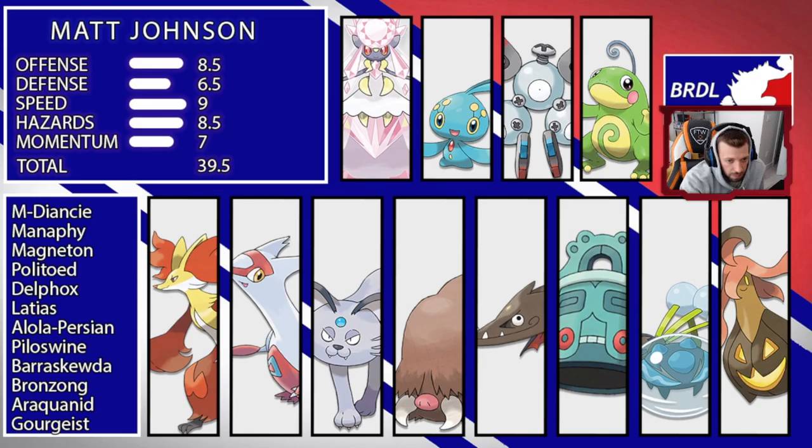Today we're going to be looking at Matt's team. I scored his team a 39.5, and I think his team is better than the score says. The reason the score is what it is is because he's got some overlapping weaknesses. If he got rid of those, his team would be a top-tier team. He's got a lot of overlapping weaknesses, but also a lot of things covering those weaknesses — it's a very strange occurrence that I haven't seen quite like this in my analysis before.